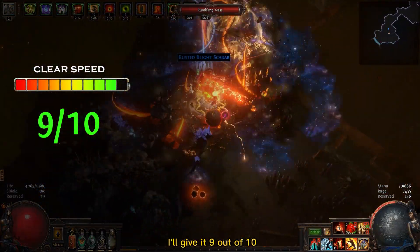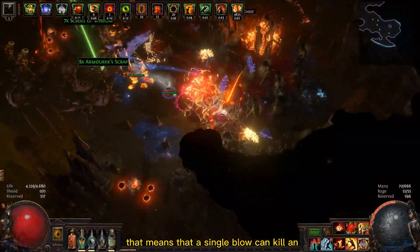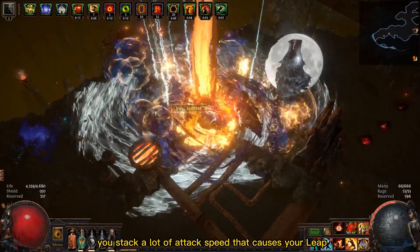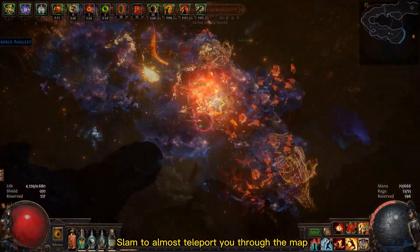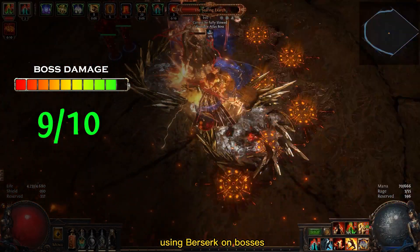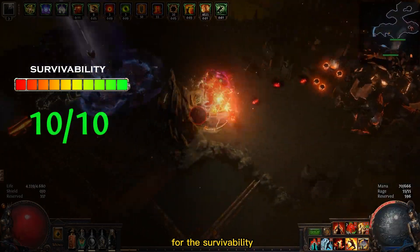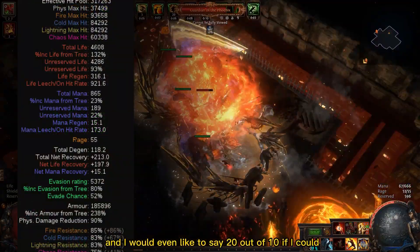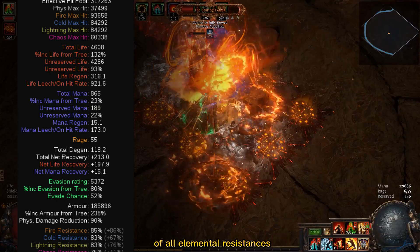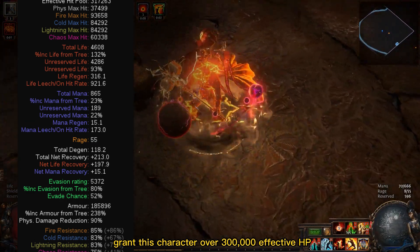For clear speed I'll give it 9 out of 10. Bone Shatter creates a big pulse of damage when stunning enemies, meaning a single blow can kill an entire pack of monsters. You also stack a lot of attack speed, which causes your Eclipse to almost teleport you through the map. Boss damage is also great and deserves 9 out of 10 — using Berserk on bosses causes you to accumulate many trauma stacks and deal huge amounts of damage. For survivability this build is surely a 10 out of 10, achieving almost 200,000 armor and over 83% elemental resistance, which combined with the Juggernaut ascendancy grants over 300,000 effective HP.